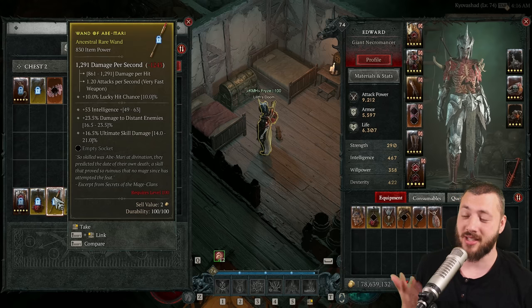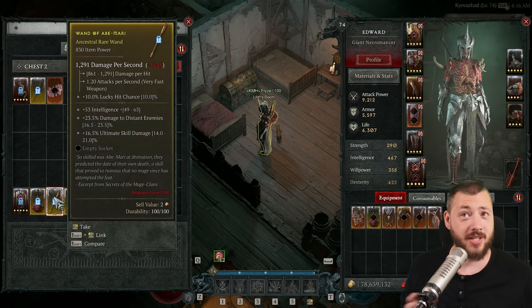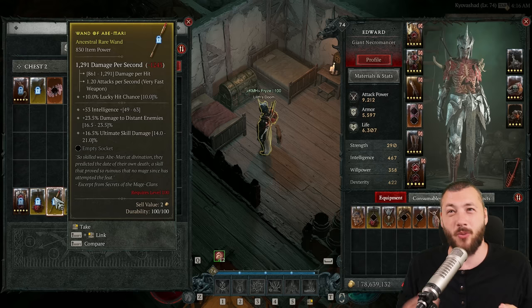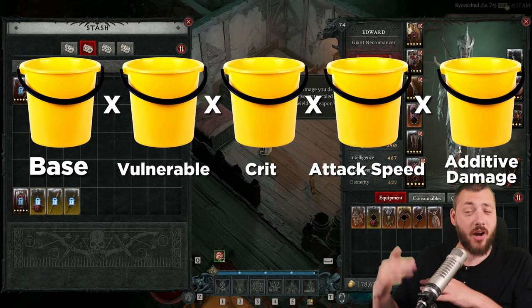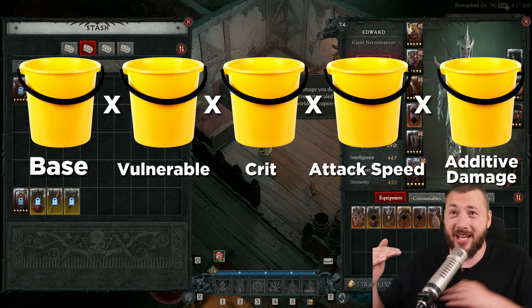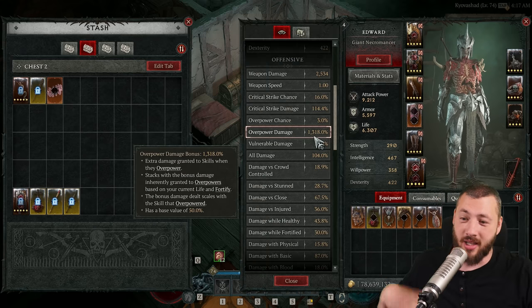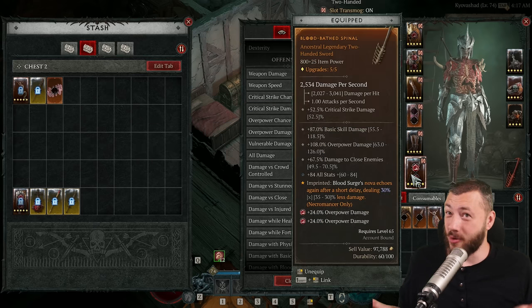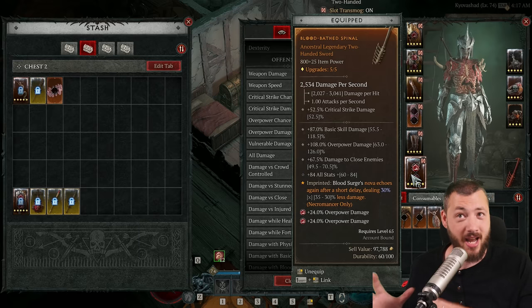This one has 353 intelligence, 23% damage to distant enemies, and 16.5% ultimate skill damage — you can obviously reroll one of those three stats. When it comes to damage, there are different damage buckets: one is your base damage, and everything else is multiplicative damage added on top, like overpower damage, vulnerable, and critical strike damage.